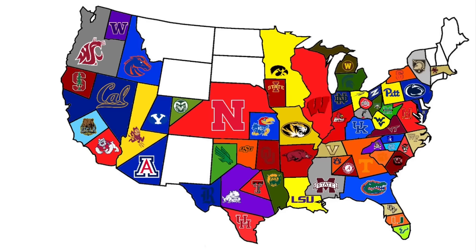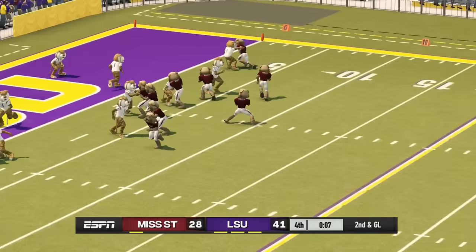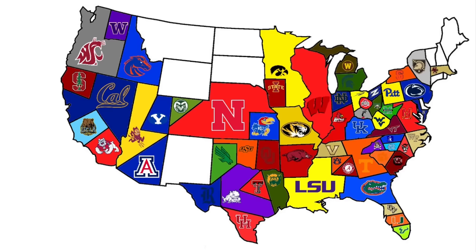Mississippi State plays again, heading south to face LSU in an SEC mashup. LSU is just a little bit too much for Mississippi State — the Tigers take the dub 41 to 28 and keep on going.